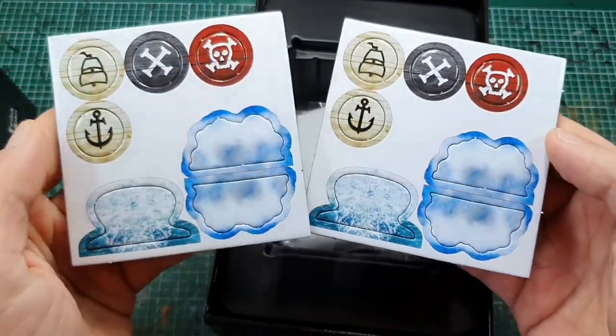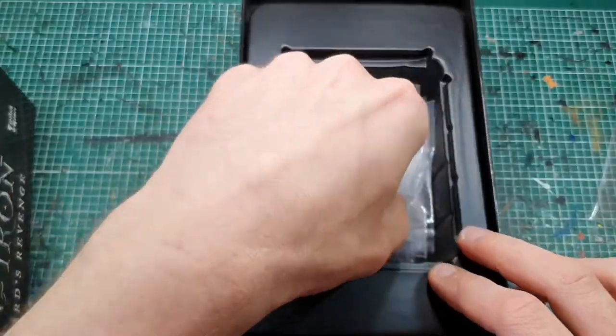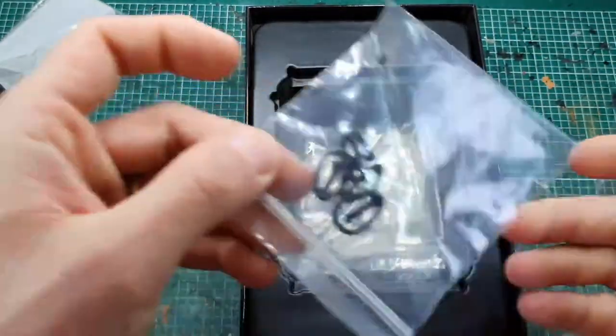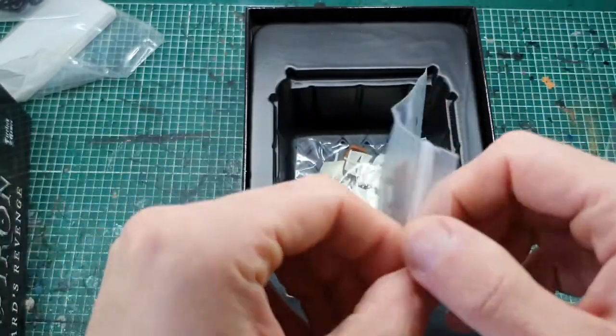We've also got two things: we've got wig markers, we've got broadside markers, and our status cards. We have two bases, our indicator arrows, and of course the ships themselves.